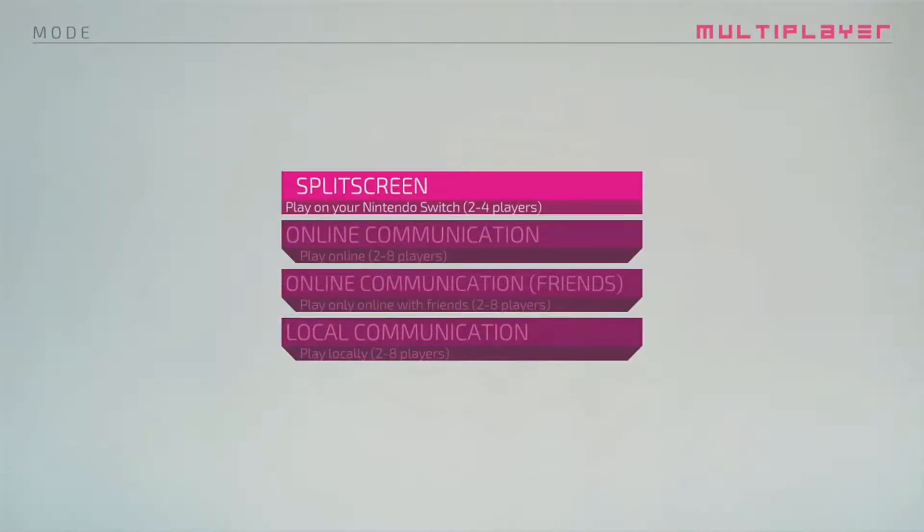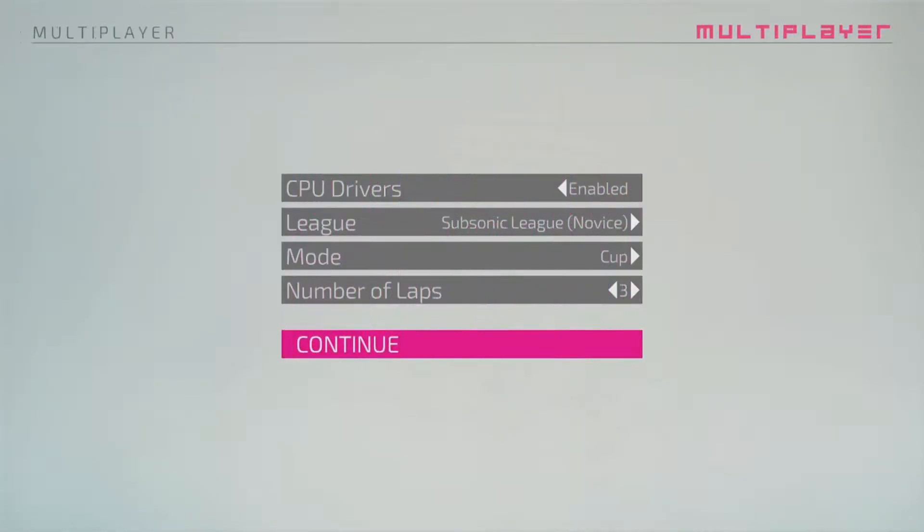Next up is multiplayer. Split-screen multiplayer is basically what it sounds like — you can play up to 4 people on the same screen. You can change the rules of the speed, whether you want computers, or what tracks you want to select. What is weird is you can choose how many laps you want from 1 to 5. No other place in the game has this feature, and I didn't even know about it until now. I guess that's cool, but I mostly stick to 3 laps.